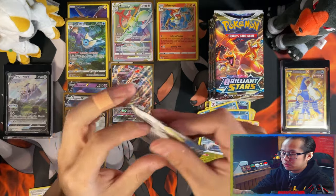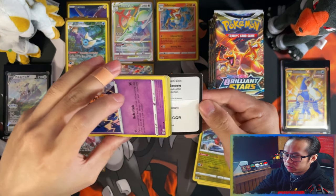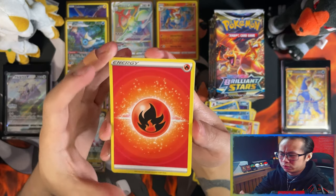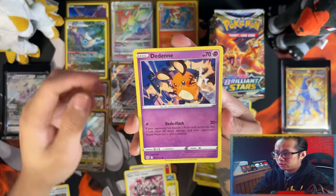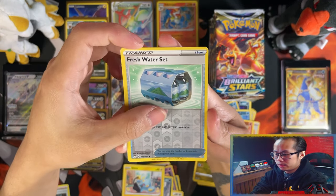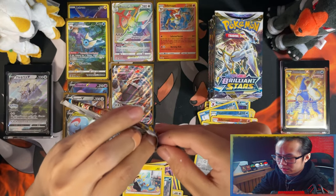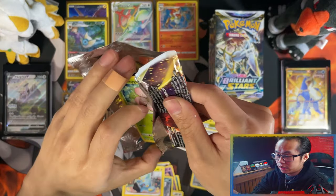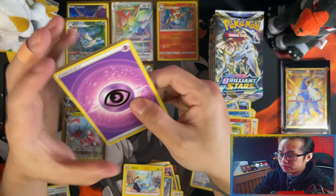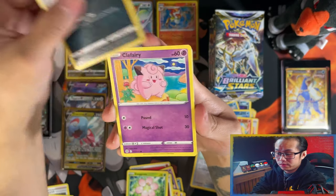I've realised looking at other people's booster box openings and regular openings in general — in terms of trainer gallery, the first card I always see people pull almost always is the Oranguru trainer gallery card. And I haven't seen a single one. I think Oranguru and Zekrom and Darkrai, which I've already got, are the two most common — I see them getting pulled almost always first. I've only seen the Zekrom so far, no Oranguru. Which means hopefully I've got the booster boxes with the better pulls.